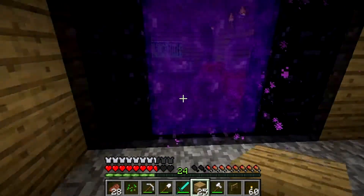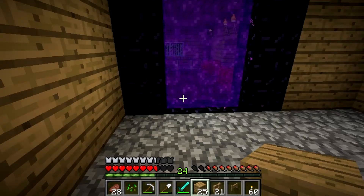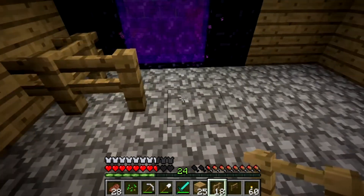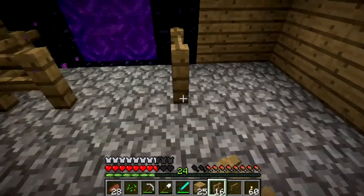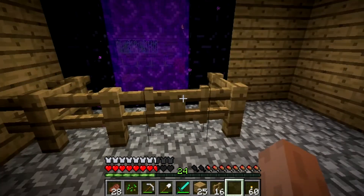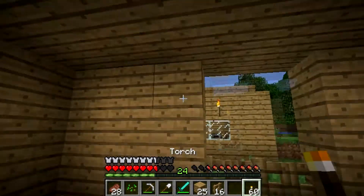Let's go ahead and fence around the nether portal — take that and go around it like this. We can leave that part open for a fence gate. Nice — now we can come in either way! Let's light it up a little bit.